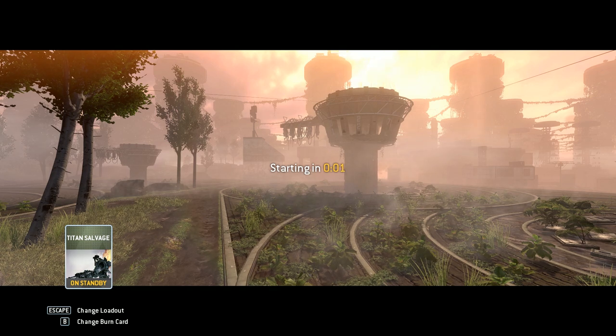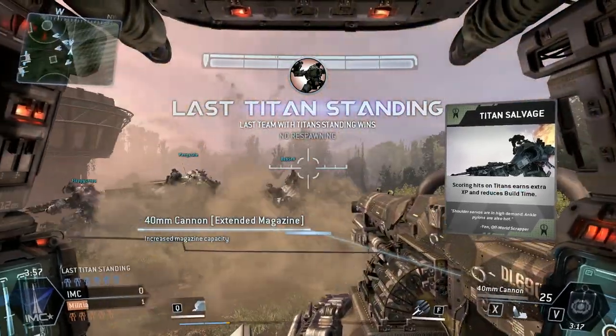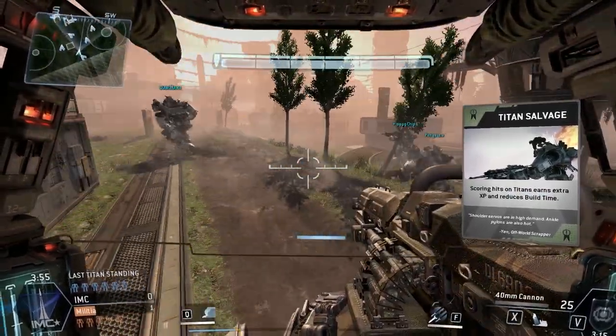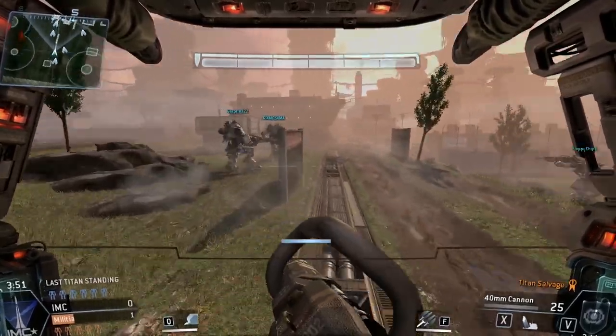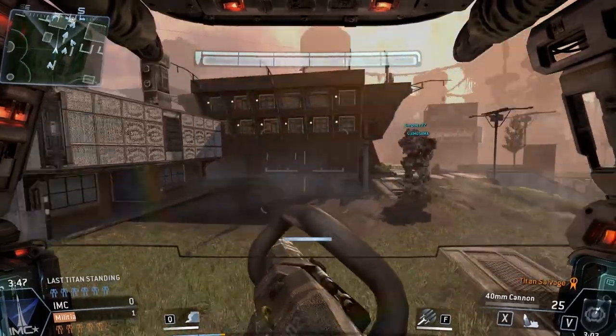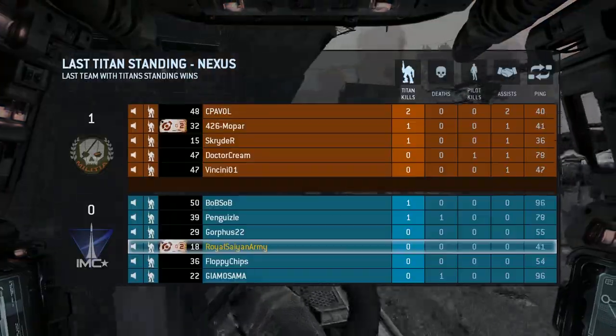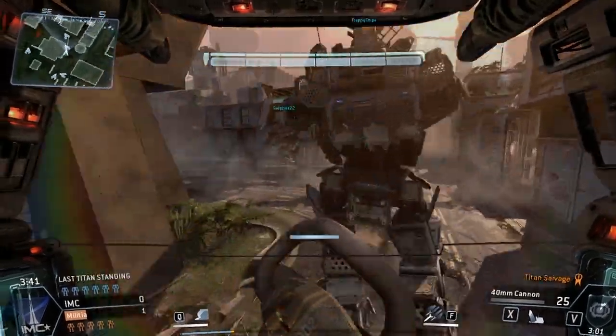Apparently I had killed him too fast or something. But check out that burn card right there — Titan Salvage. I get a shit ton of these in Titanfall. I get so many of these burn cards. So every time I get a big stack of them, four or five of them, I'll just jump into a Last Titan Standing lobby and I'll just burn through all of these cards.